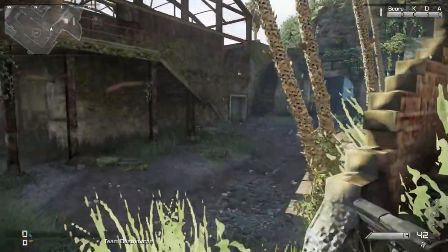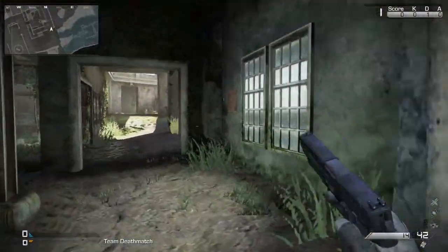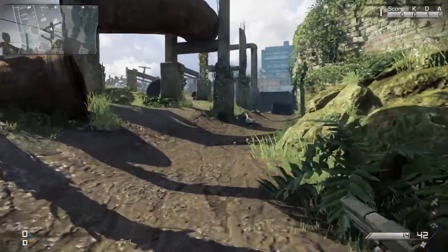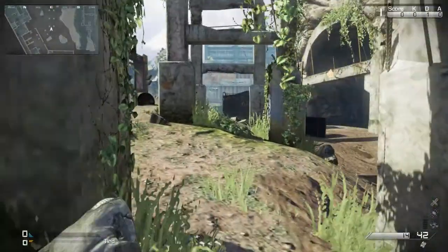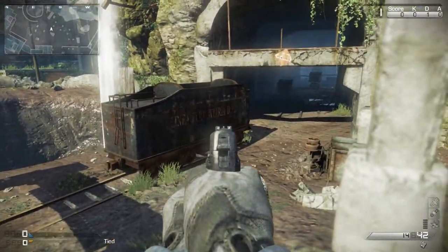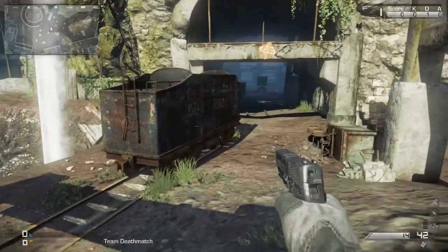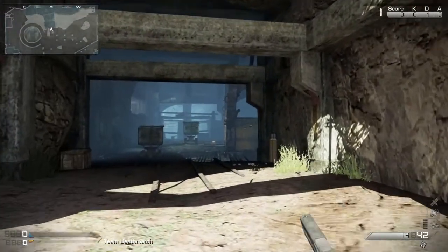Hello everybody, welcome back to the dynamic map guide on Call of Duty Ghosts, where I show you where all the interactive objects are. Today we're on the map Siege. We're going to come into the middle and as we get here we're going to see this little train car, looking a bit worse for wear. But if you notice, it is on a rail, being a very short one.